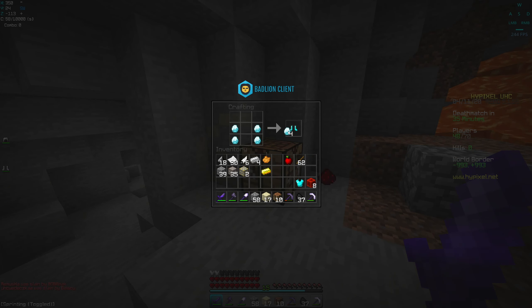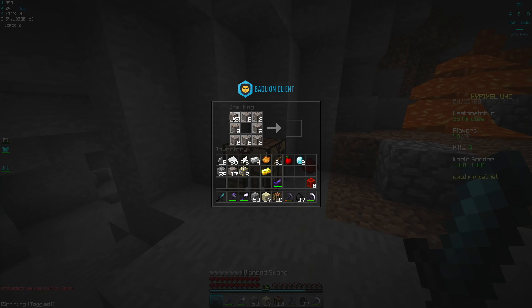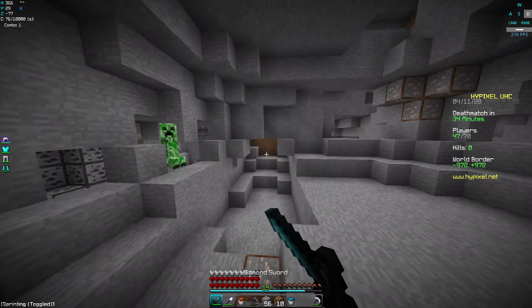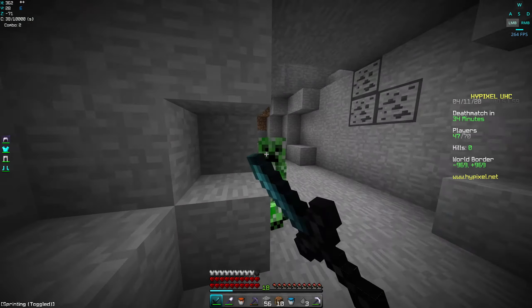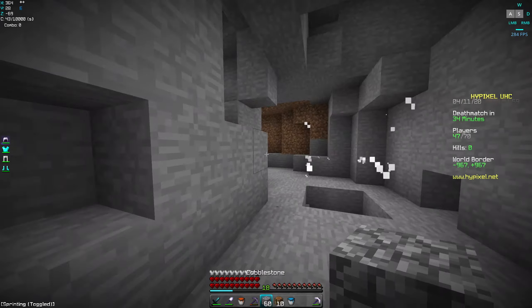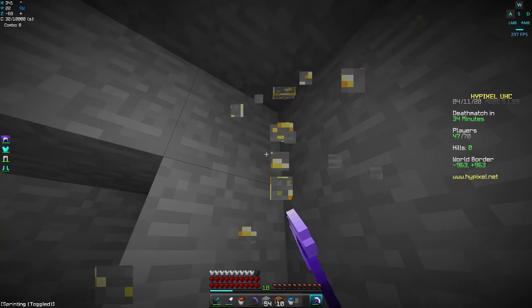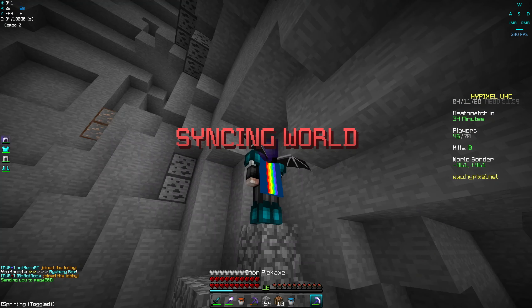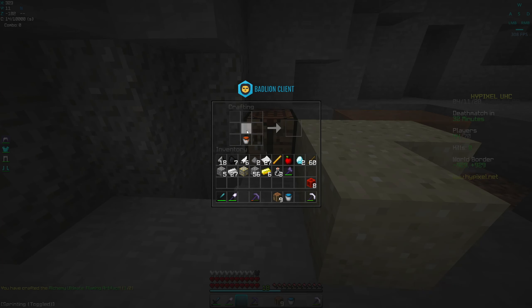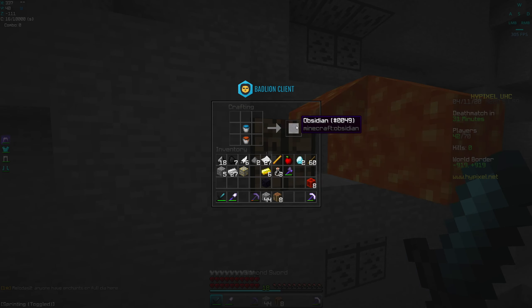We should probably get a chest plate, boots, and a sword. I'll actually consider going to the nether because we have the extra diamonds we need — if we get a blaze rod we might be able to make Hermes and get a dragon sword as well. Wait, there's four creepers! Three gunpowder, and there's another invisible one. I'll just reload so I don't blow up. Let's craft the Hermes, drop that, get the blaze rod, make the two obsidian pieces — that's gonna be the dragon sword.